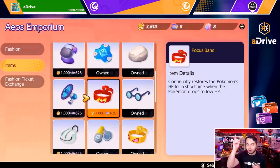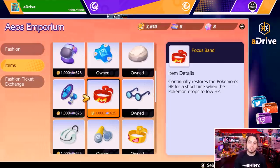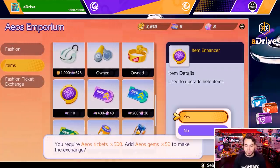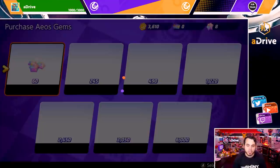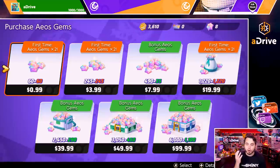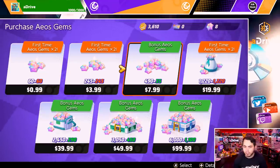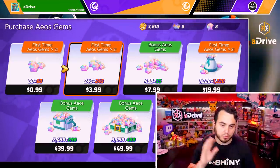The third option, which I have eight of, is Aeos Gems — and that is the paid currency. For example, if I go to buy 50 of these, it says I need 50 Aeos Gems, and I need to go purchase them. So I bought the $100 pack and the $8 pack so far. Full disclosure — this is not sponsored or anything. I'm giving my honest thoughts here.